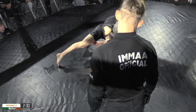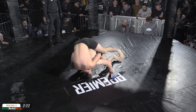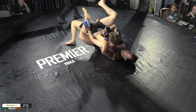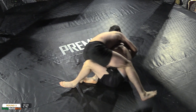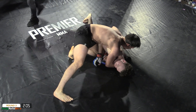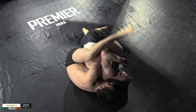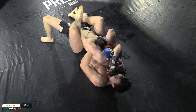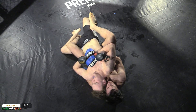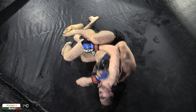Scully looking to scoop up the right hook of Zubairaev, trying to block the hips and not allow the hooks to sink in. He's done very well blocking the hooks so far. Zubairaev has that body lock so he's not going to get thrown off the top. He's managed to get a hook in now, trying to get that second, but lovely scrambles again. Scully doing a great job of just clamping down on the wrists, not leaving Zubairaev any free hands to cinch up the choke.